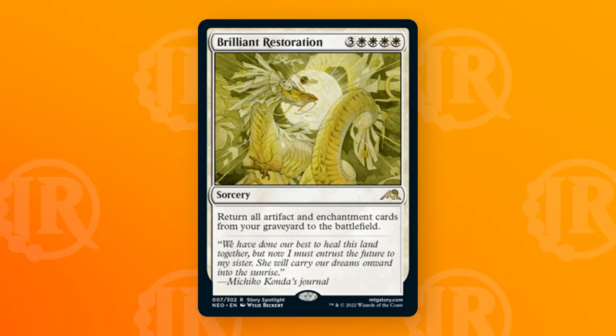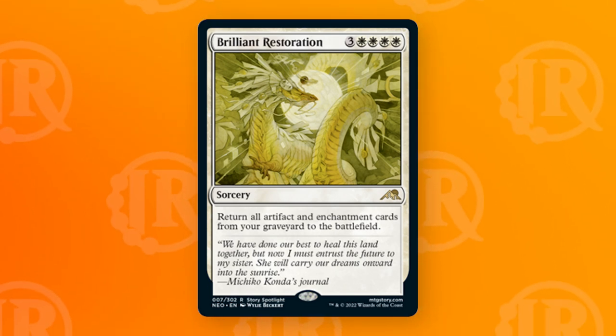Kicking off, we have one of my absolute favorites — a card I genuinely cannot wait to build around. It's Brilliant Restoration. Brilliant Restoration is three and four white, which is a lot for a sorcery speed card that says return all enchantments and artifacts from your graveyard to the battlefield. Now, hear me out — I know this is an expensive card, but it's very powerful. We already have some amazing enchantments and artifacts in standard, and bringing them all back for one massive turn seems really powerful. A lot of the enchantments we see in standard provide long-term value, so this lends itself more to a control or self-mill strategy where you control the game and then play this for massive value. I'm not necessarily super confident it's going to be tier one, but it's a really fun card and just one of my favorites from white.